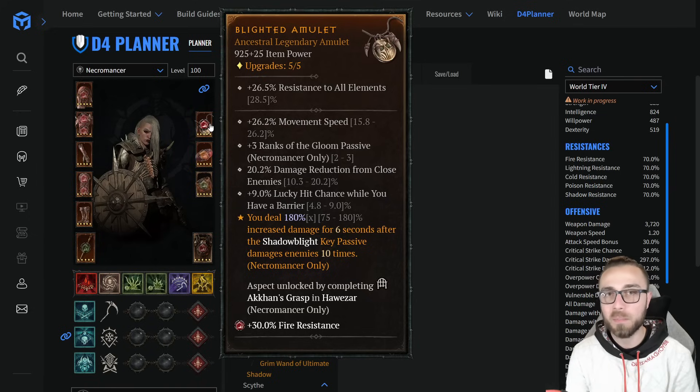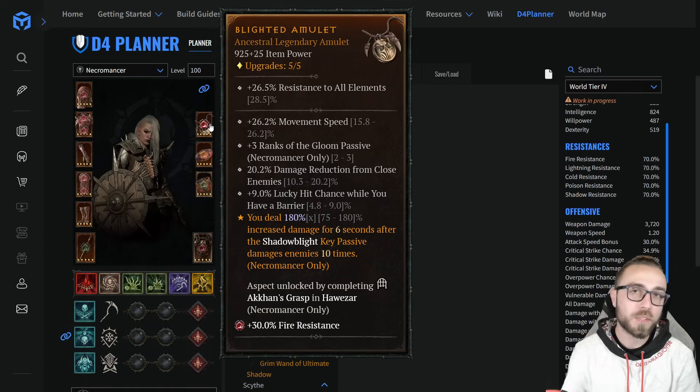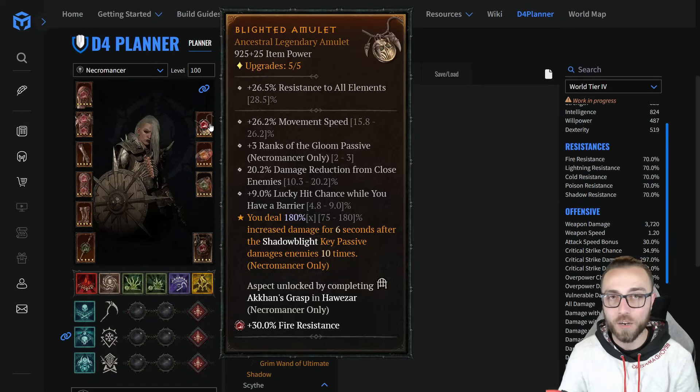For the amulet, on Infinimist, movement speed pseudo-translates into effective damage dispersal since we want to spread as many damage-over-time effects across the majority of the combat field, depending on the scenario. So I'm still prioritizing movement speed here, plus ranks to Gloom, lucky hit chance with barrier, and damage reduction from close enemies. This could also be total armor, or damage reduction from shadow targets as opposed to lucky hit, but lucky hit is how we scale our damage procs, so we can't throw this stat away entirely.